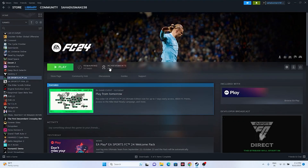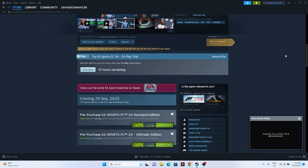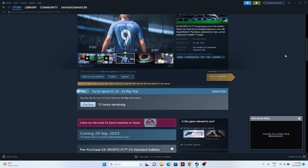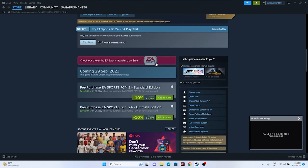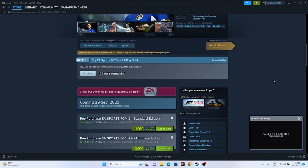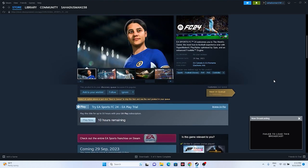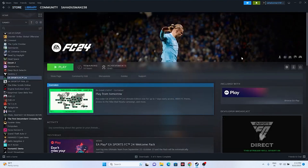Hello everyone, welcome back to Good Draw Tips. In this video we are going to talk about EA Sports FC 24. The game is not officially released yet, but it is available right now on Steam via EA Play subscription, which gives early access for 10 hours. The game is supposed to be released on September 29, 2023. Many users are experiencing a lot of bugs, so we're going to talk about how we can fix them.